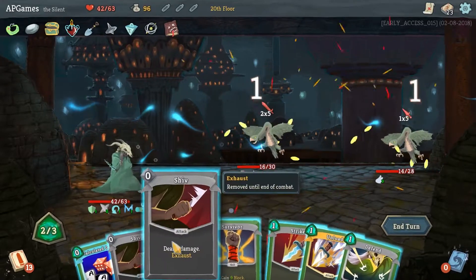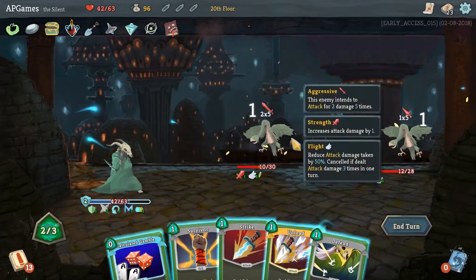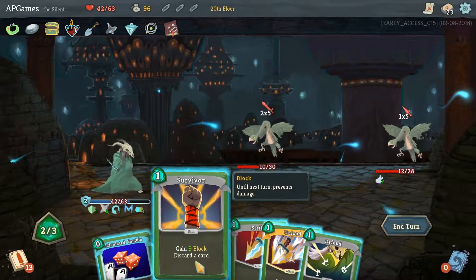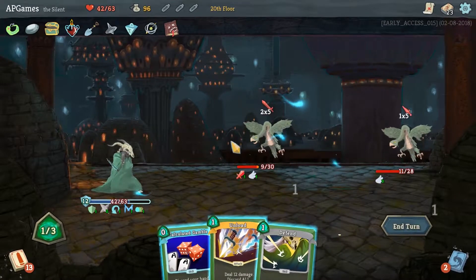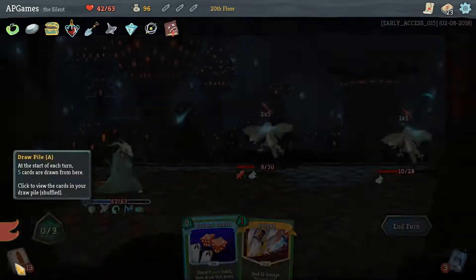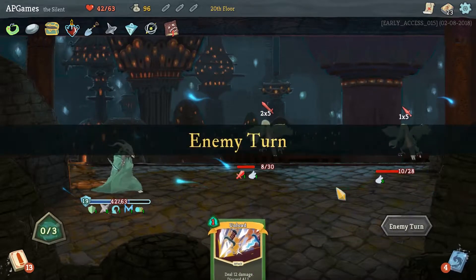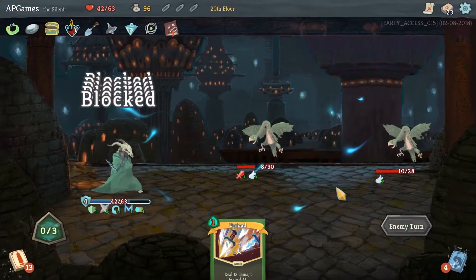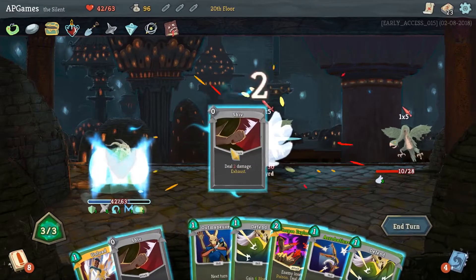After Image. Let's take out the guy that's strengthened first. Bunch of damage coming in. Go ahead and strike. We're just going to defend ourselves to victory with Thousand Cuts. Calculated Gamble - no, let's go ahead and retain Unload.